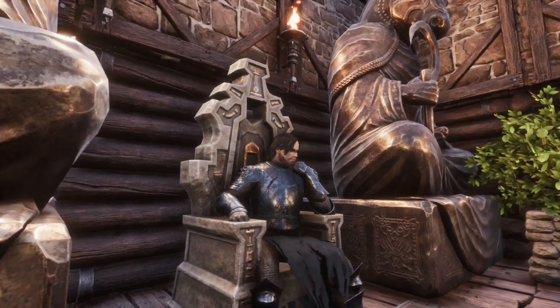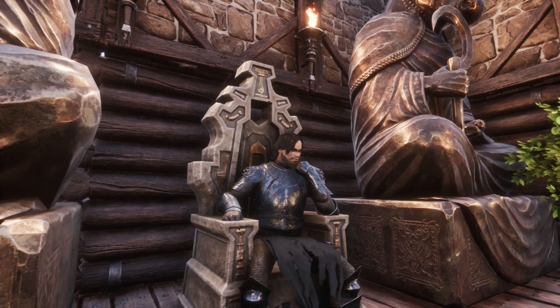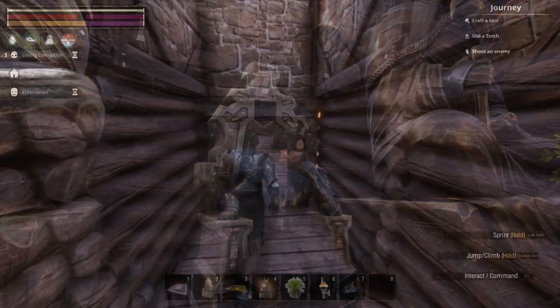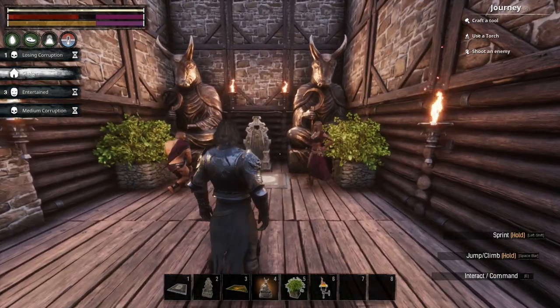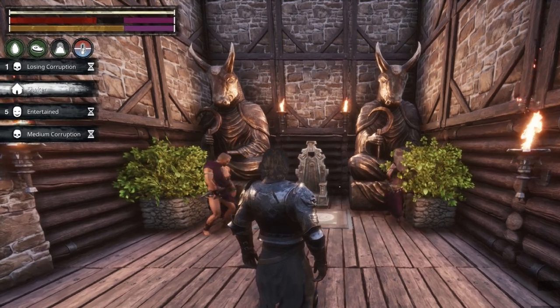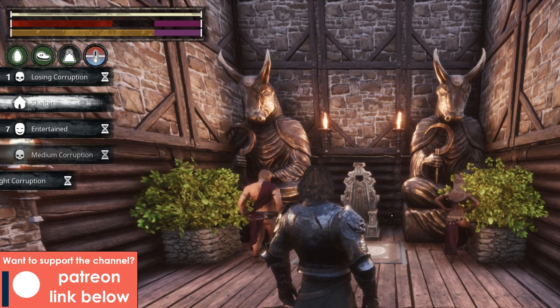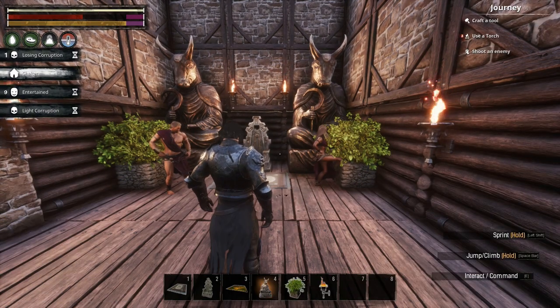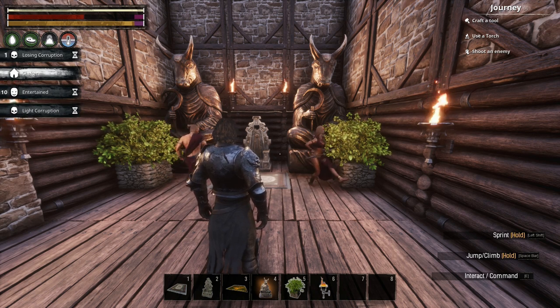When it comes to removing corruption, there are four main ways to do so, though one is much more common and arguably much more effective. The first method is by simply visiting an entertainer thrall, either in your own base or in someone else's. Entertainer thralls will dance once you've broken them in, and being near them gives you the 'losing corruption' buff which will slowly remove your corruption. Tier 2 and above entertainers will also give you the 'entertained' buff which will slowly regenerate your health. Dancers are the best low-intensity way of clearing your corruption debuff, with tier 3 and tier 4 thralls being the absolute best.